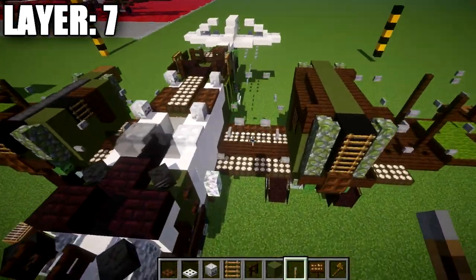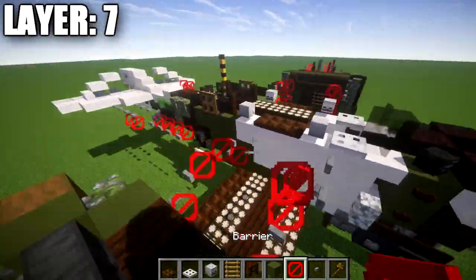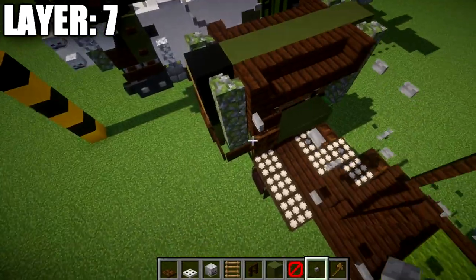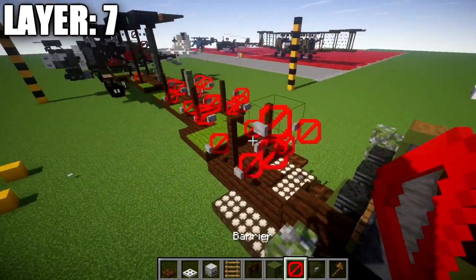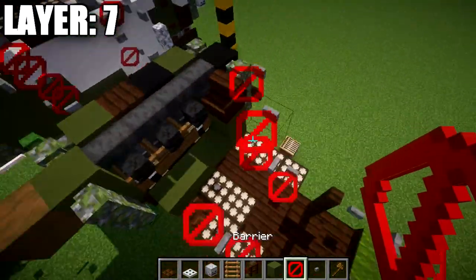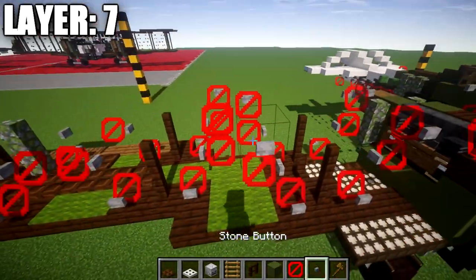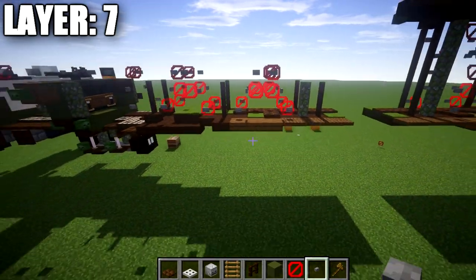For the cables, go on top of the two barrier blocks from the previous layer and place two more barrier blocks on top, with stone buttons off the sides facing front and rear. For the inside section: on the forward one, place a barrier block with a stone button on the side, go one forward and at an angle, then a stone button. For the rear one, go up one and to the side one with two stone buttons. Same thing on top of those barrier blocks — two stone buttons each.